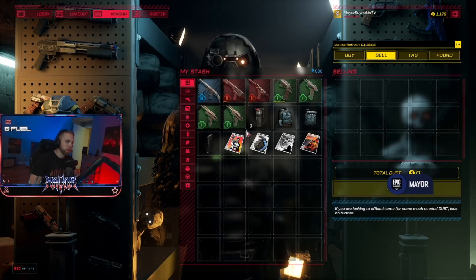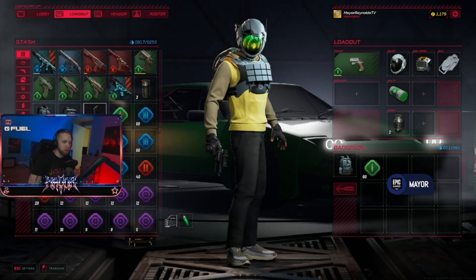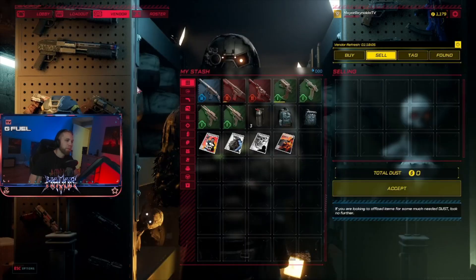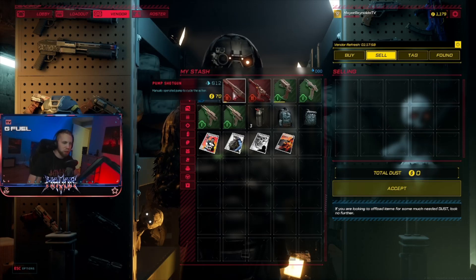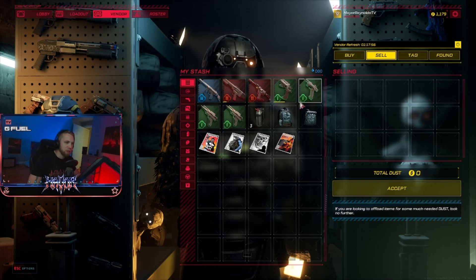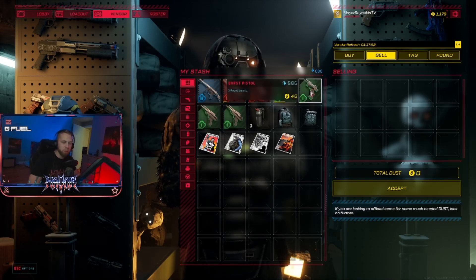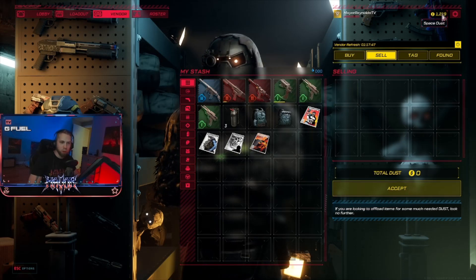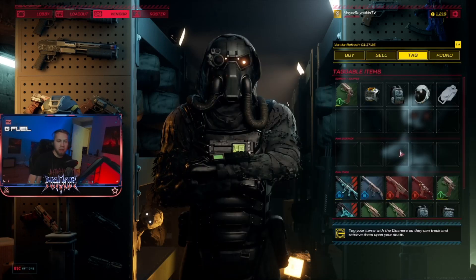Then you go to the sell tab. You have items in your stash — this is where you can sell them. To get items in your stash, you need to extract with them in the game. Mouse over an item and it'll show you how much currency it's worth to sell to the vendor. For example, I want to sell this burst pistol — it's 40 space dust. Put it in, hit accept, and there you go — 40 more space dust.